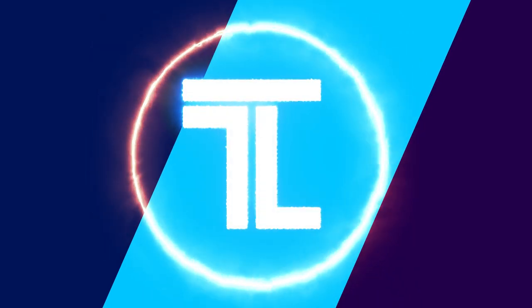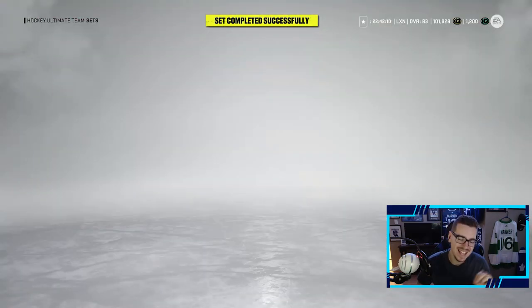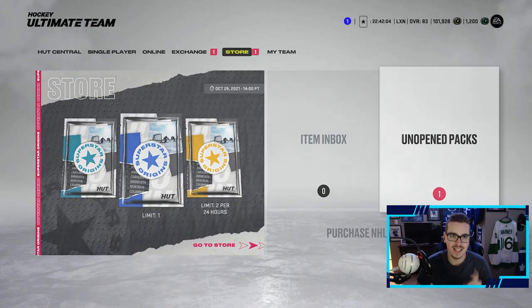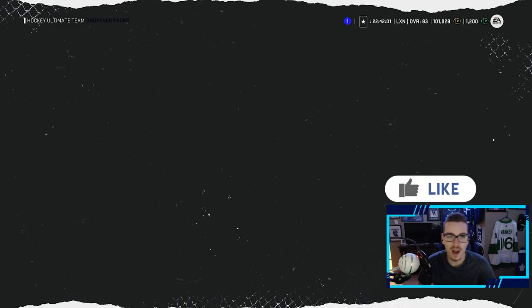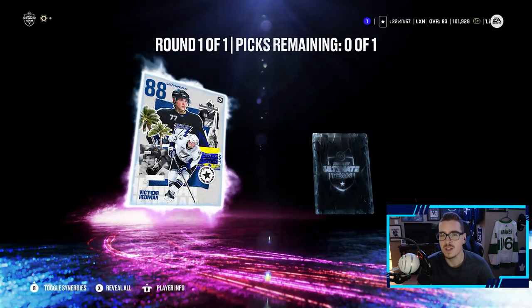We have made yet another upgrade to our team. What's going on LeaferNation, it's Leafer back again and welcome back to the channel. Today we're doing another debut video for a pretty big card. This is me making this 88 Victor Hedman — we traded in 70 gold players to get this 88 Hedman. We had a choice between Hedman and Rask and we obviously chose Hedman, because I mean, how could you not?